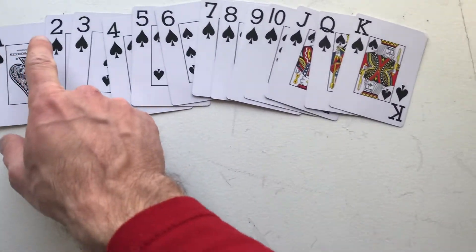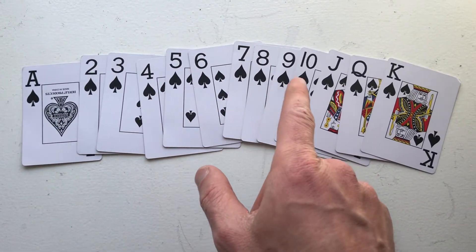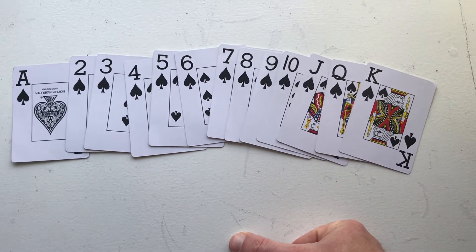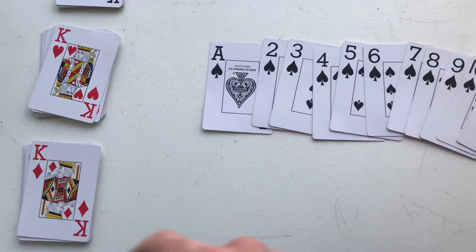That's ace, 2, 3, 4, 5, 6, 7, 8, 9, 10, jack, queen, and king. And there are 4 suits: spades, clubs, hearts, and diamonds.